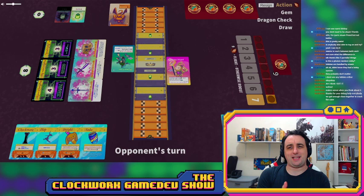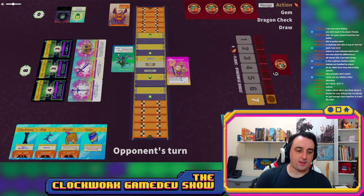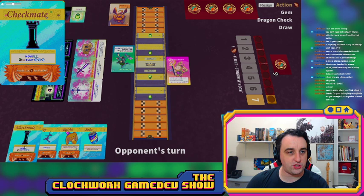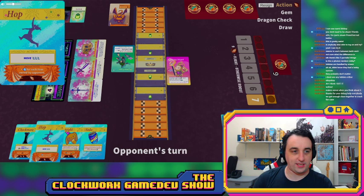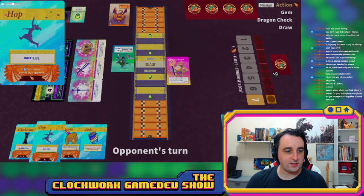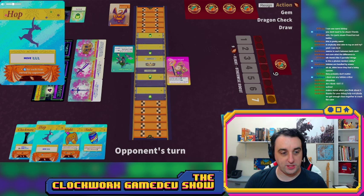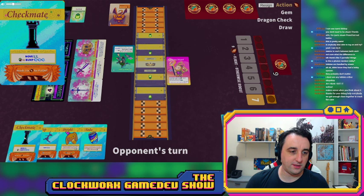It's a very small deck — four plus four plus nine, so 17 cards total. The cards have simple actions on them. For example, 'Checkmate' says move two and you can use a green gem to bump three afterward. 'Hop' is another card. 'Move three' has little foot icons — move means you move your character up to that many spaces. Bumps, however, must be filled completely — if it says bump three, you have to bump them exactly three.